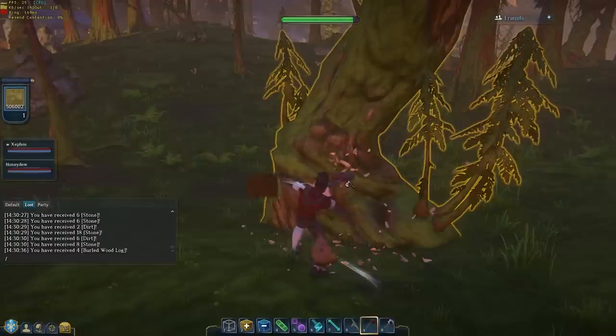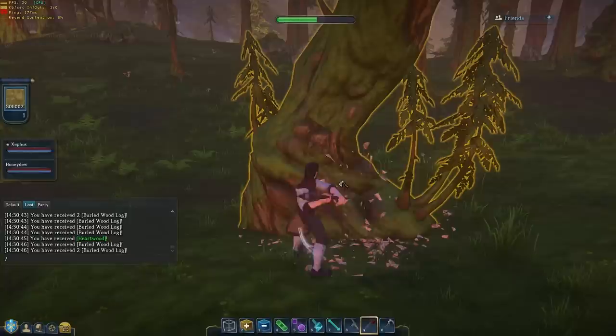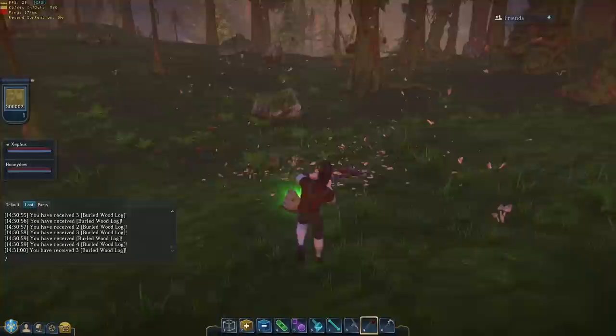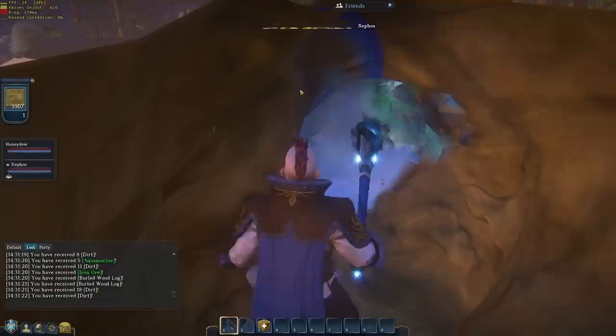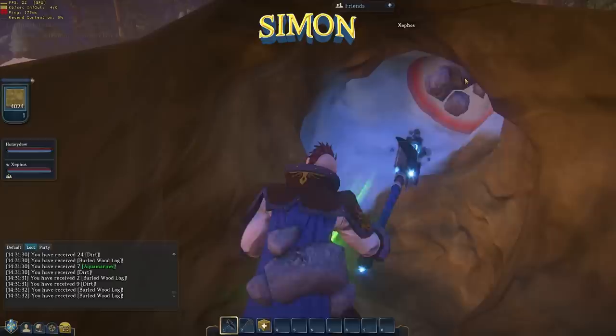So I'm digging a tree now — with an actual axe. All the little chunks of burled wood are coming off. There's a rare drop from wood called heartwood, which I'm getting a little bit of — it drops more often off the bigger trees, so that's the incentive for cutting down the big trees. And then the tree just explodes into sawdust. I like how the veins work. Are you sharing resources with me? Because it's saying I'm getting iron ore off you. So we're in a party — we split resources 50-50.